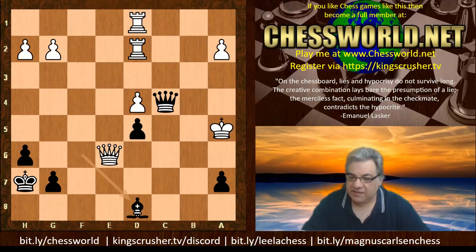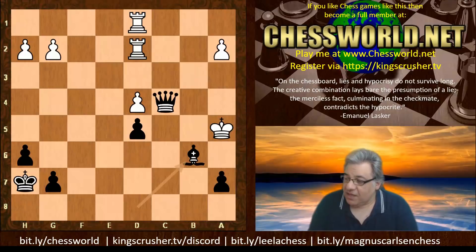If white plays on, if King a5 there's Bishop d8, Queen b6, Bishop takes b6 is checkmate.